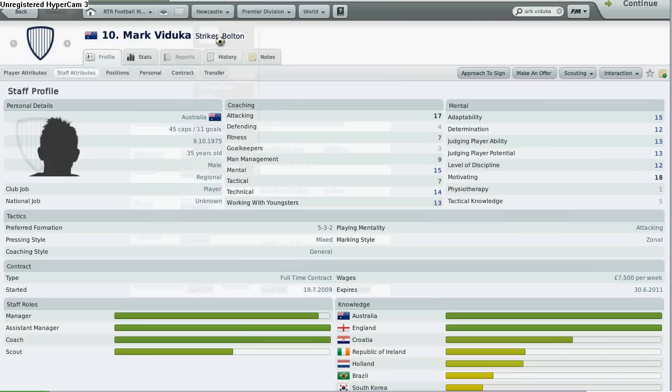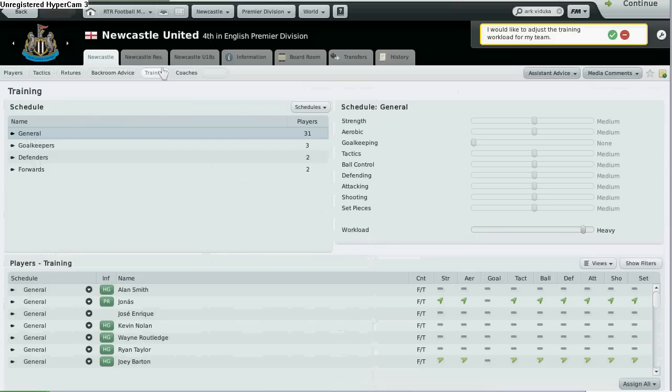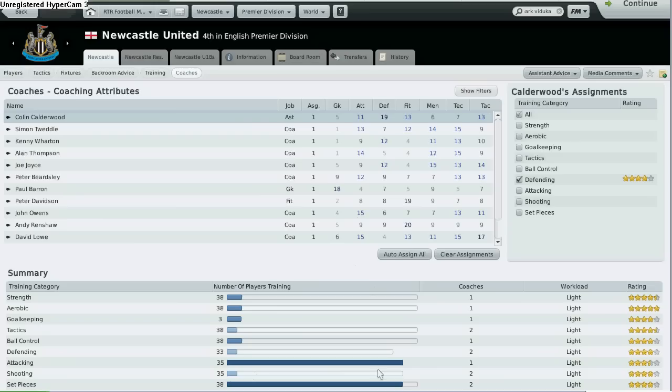Let me just show you my current training setup real quick. Sorry, wrong tab — coaches. You can see here that my attacking rating for my team is literally at 3.5 stars. I would like Mark Verducker to take over shooting while somebody else takes over attacking.